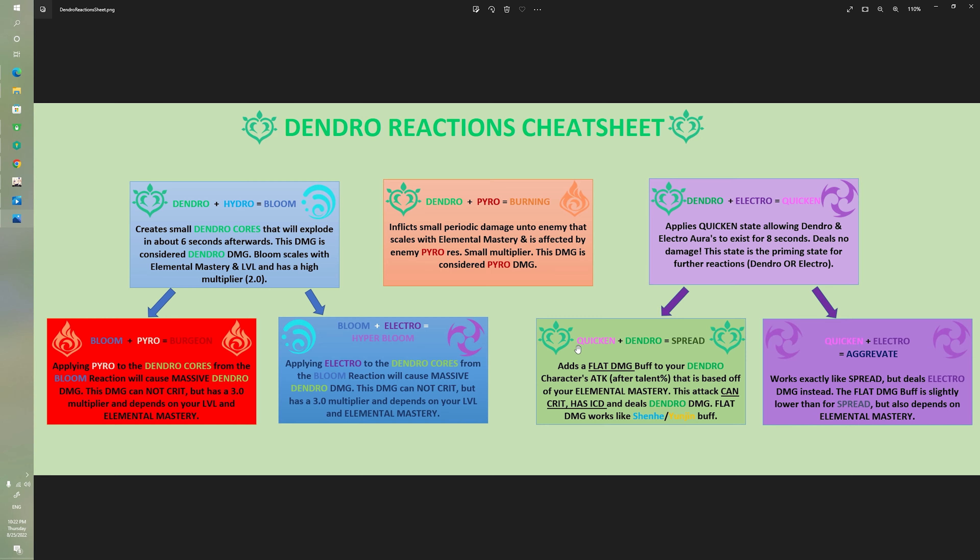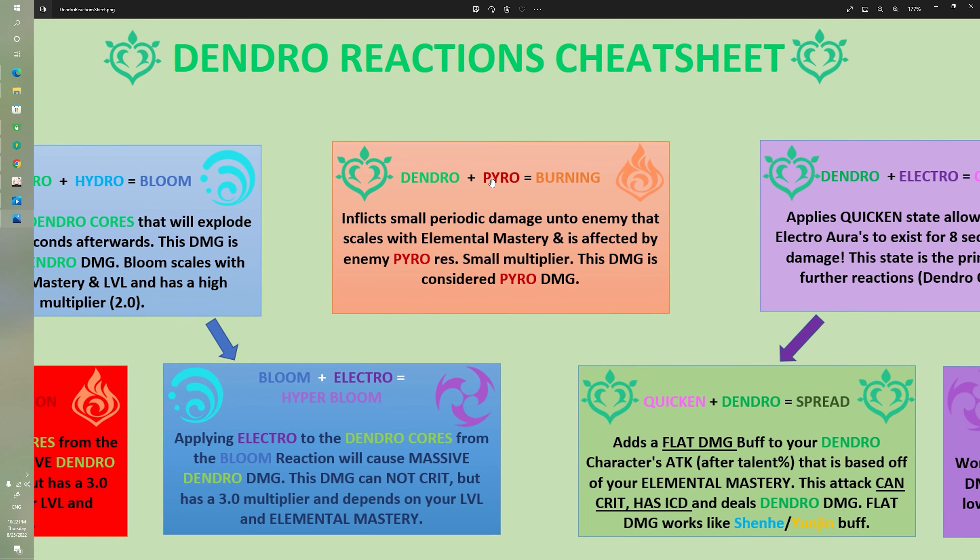The one in the middle is called Burning — it deals the least amount of damage out of almost all of them. This is whenever Dendro and Pyro meet. The character that triggers the reaction second will have their elemental mastery and level used to calculate the damage. So if one character applies Dendro and the other applies Pyro to that Dendro, that Pyro character's stats are used. This is a theme across all these reactions — the triggering character's stats are used for the damage calculation.